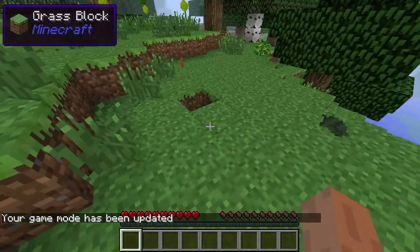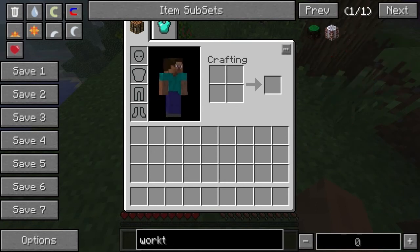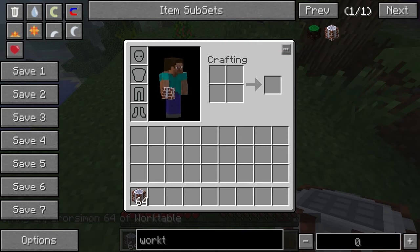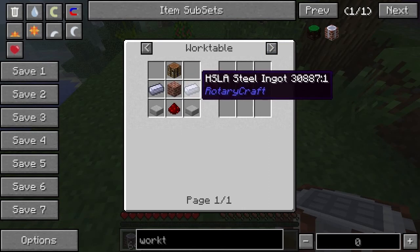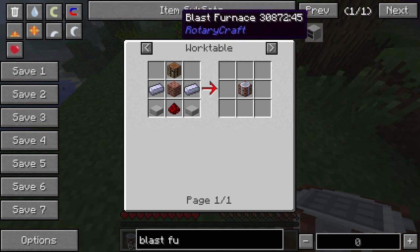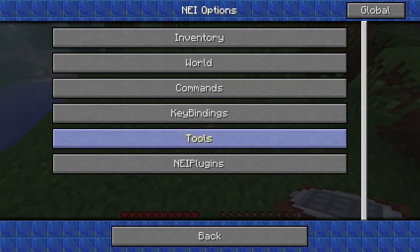One of the good items we can get is the work table, which is going to be useful. As usual we can't see the recipe until we go into recipe mode. There we go. Now it suggests doing it in the work table - for that we're going to need some steel ingots and some redstone bricks. Let's have a look at the blast furnace recipe - that's something fairly simple to make.